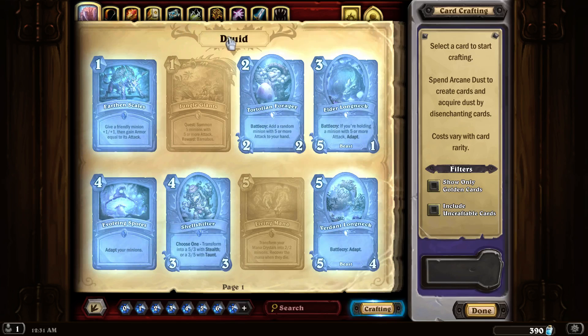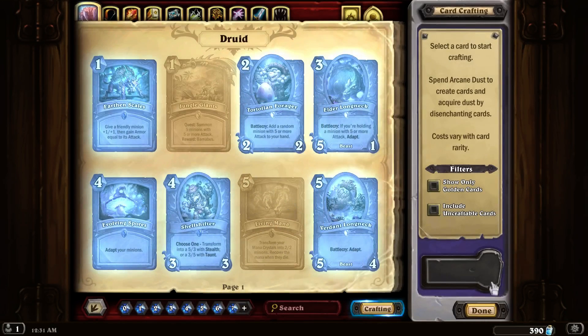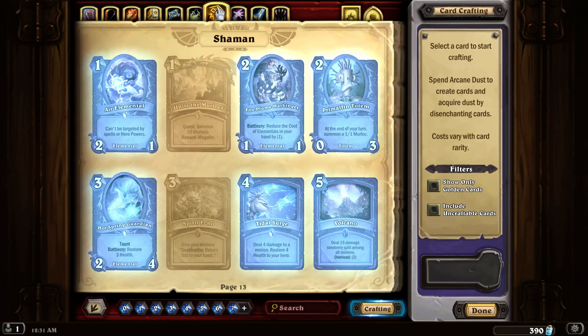I should point out that if they're in blue, that means they're the cards I could craft with arcane dust. If they're like this, that means the amount of arcane dust it will cost to craft them is higher than the amount I have. That's the only real difference there.